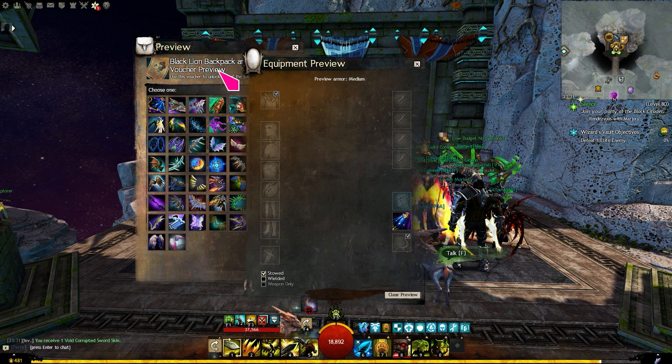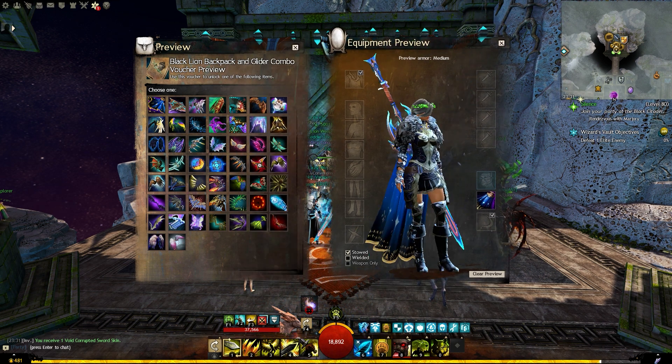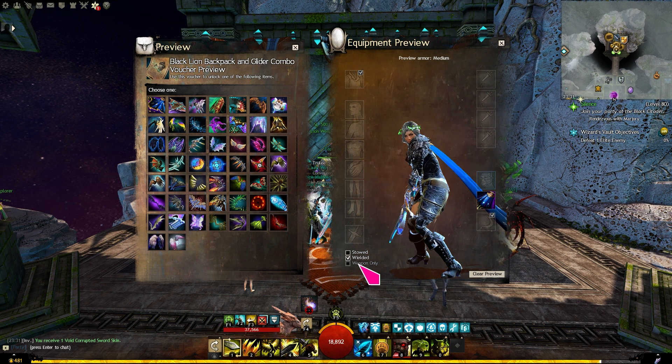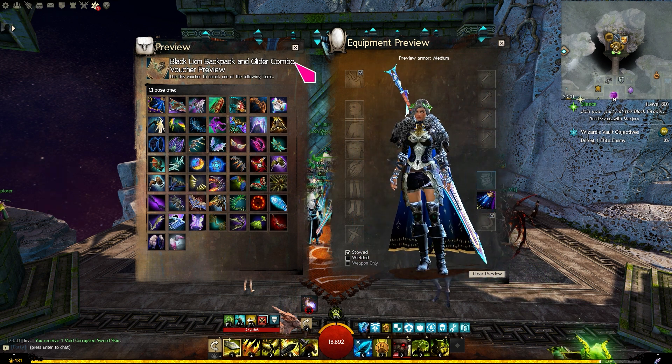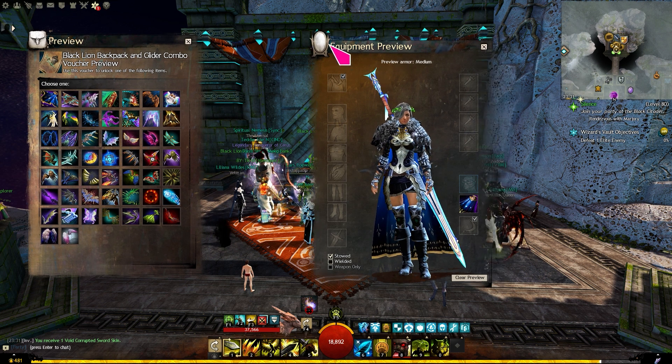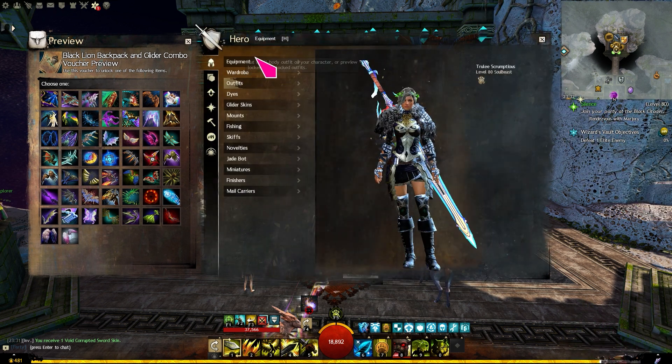The backpack and glider sections are normally reserved for collections like the Supply Drop, or the individual gliders are sold for between 600 and 800 gems. I've never seen this Cape one before, and as it has a Doctor Strange-like glider, it's an unlock for me. However, nothing is going to replace my heart glider.